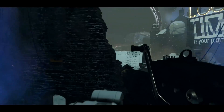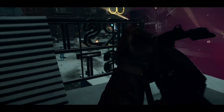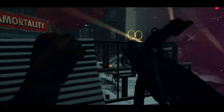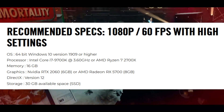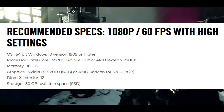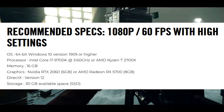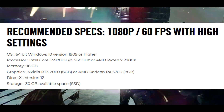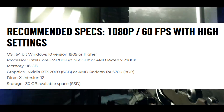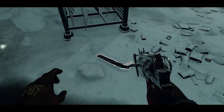For recommended — targeting 1080p at 60 fps with high settings — you're looking at an Intel Core i7-9700K at 3.6 GHz or an AMD Ryzen 7 2700X. Recommended RAM, as you probably saw coming, is 16 gigabytes. The recommended GPU is an Nvidia RTX 2060 or an AMD RX 5700, and both of those GPUs are grotesquely expensive right now.